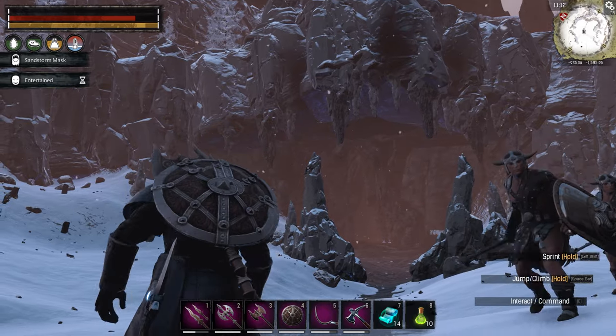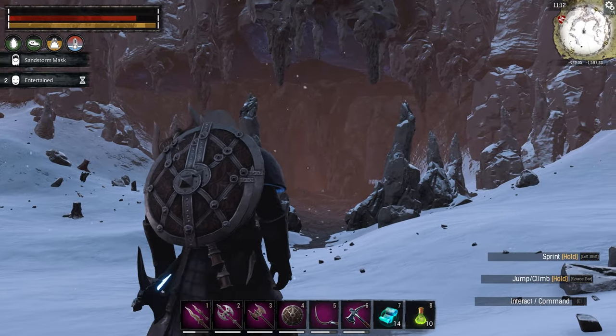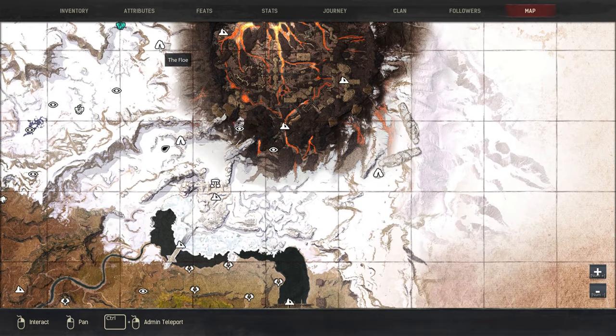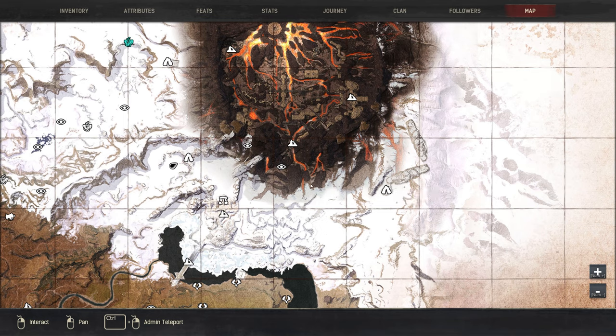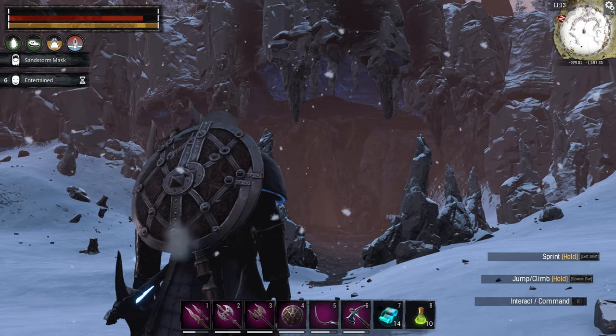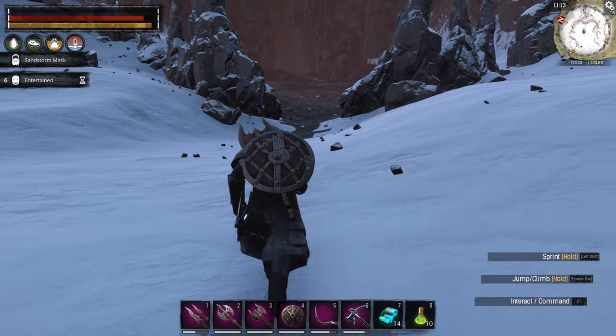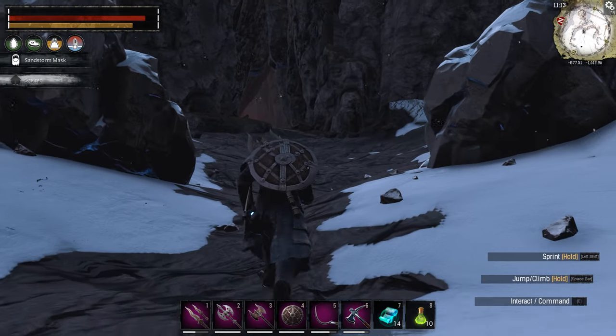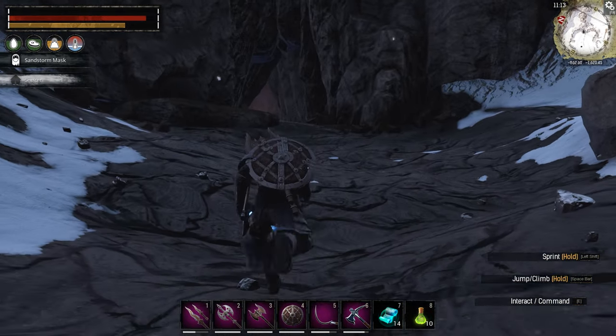So we've got the dragon mouth, the highway which is the way I like to go, the hidden way which you can get to from either direction, and the Road of the Pilgrim — those are all the entrances to the volcano. My recommendation is to use the highway because it's right next to the obelisk. Let's head on back into the volcano.